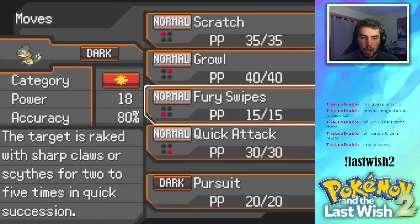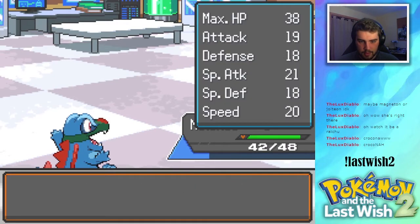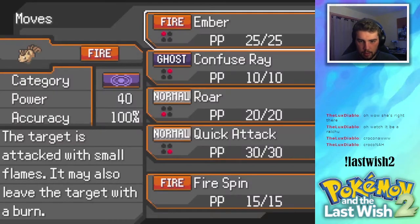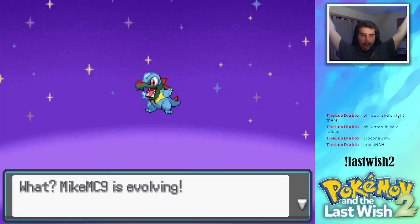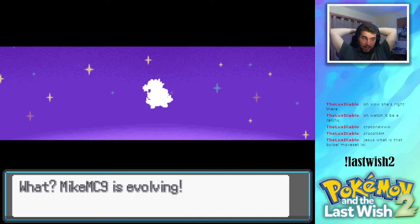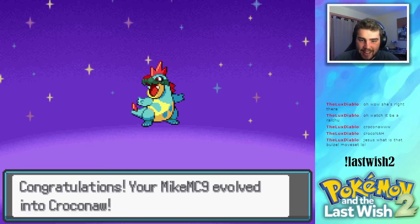We need to train Swiper. Finally, a STAB move! And it's only Pursuit. Croconaw! Hmm. Level 13, level 15 — what's the Fire Spin? No thank you. Are you ready to see what outfit Croconaw has? Jesus, what is that Weasel moveset? I know, it's so bad, dude. Let's take a look at this thing. Look at it — it's so cute!